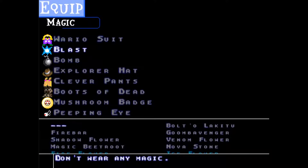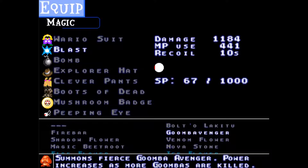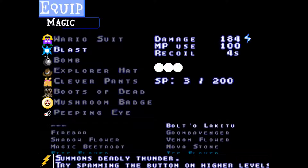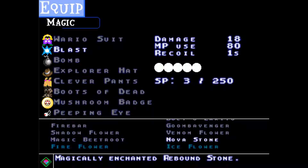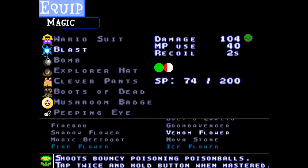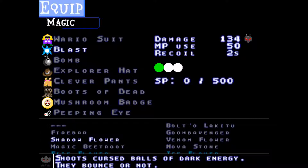Offscreen, I decided to do some level grinding, so now my fire bar is upgraded. I also upgraded the Goomba Avenger, or at least tried to train a little bit. I will have to level up the Bolt of Lakitu due to the spam ability, as well as many other abilities like the Shadow Flower, Magic Beetroot, and Nova Stone. I'm pretty sure they'll eventually be useful, especially the higher level ones like the Bolt and the Shadow.